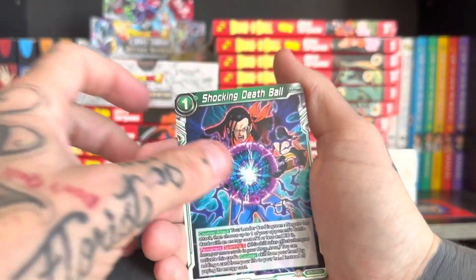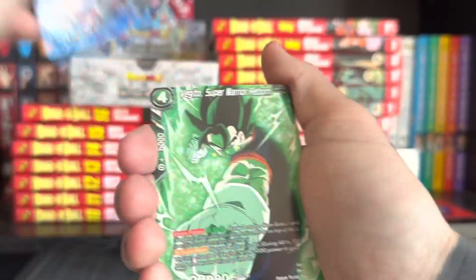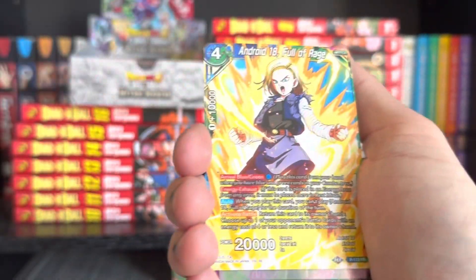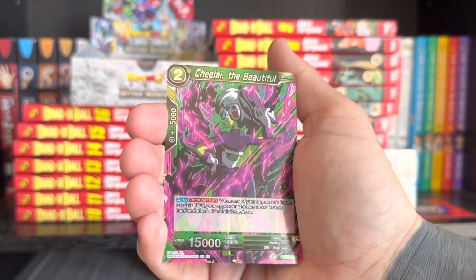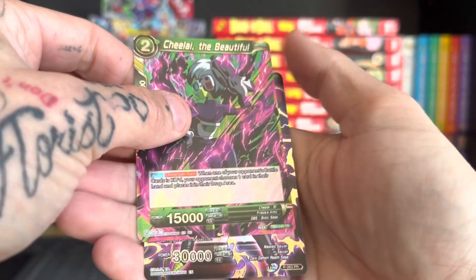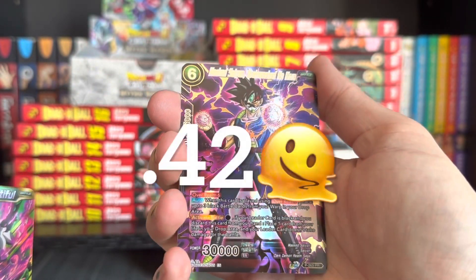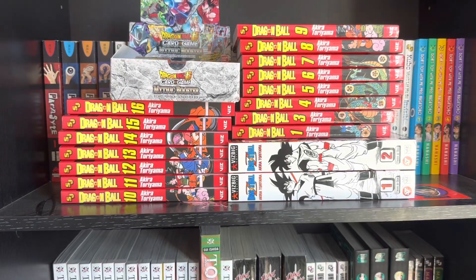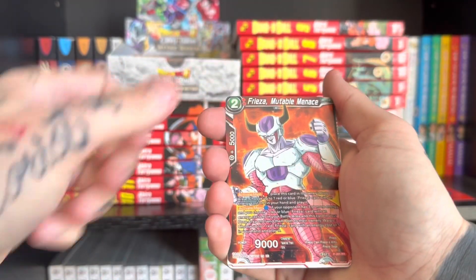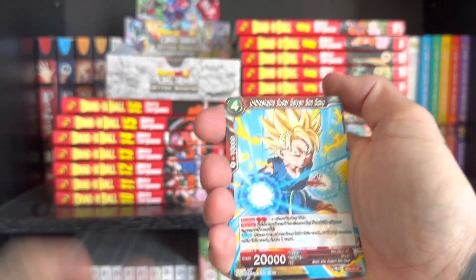Shocking Death Ball — I actually have that in a deck of mine I haven't played yet, that's cool. Vegeto, Android 18 again, beautiful. Whoa, FR — I don't know what that is — and we have a PR again, Masked Saiyan, that's cool. So many cards. We're seeing a bunch of doubles now.